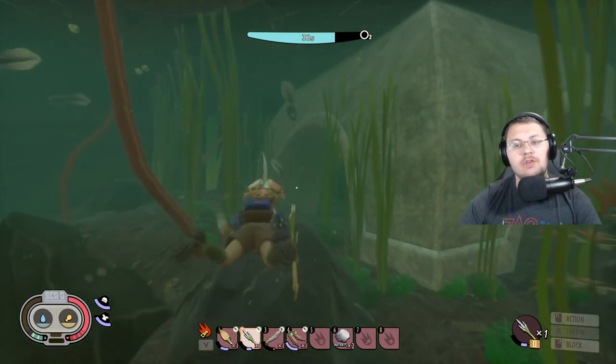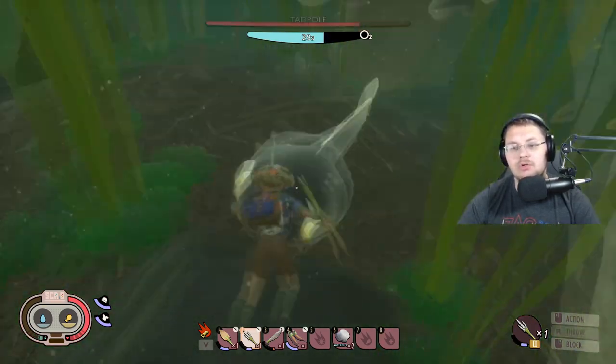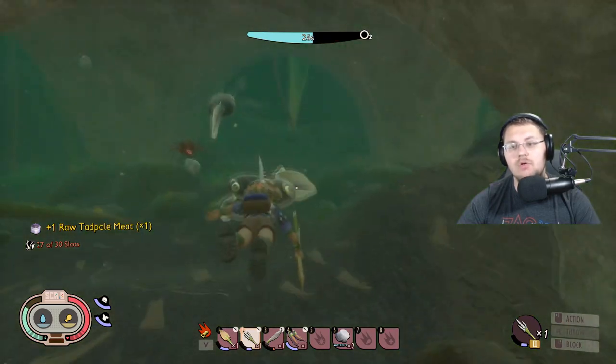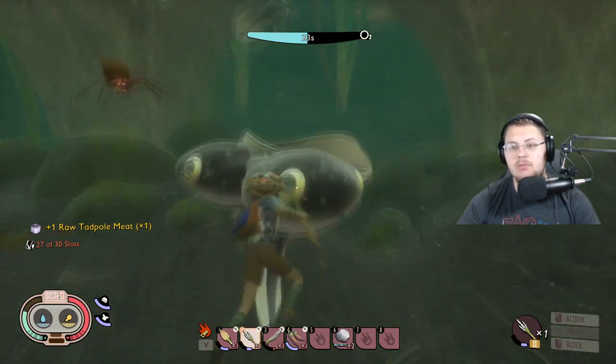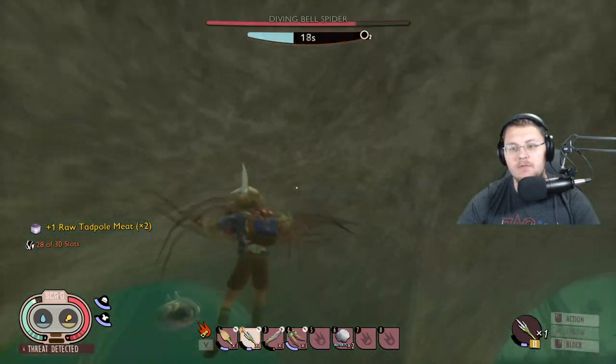You just swim up to them, poke them once and they die. The cool thing is if you're using the Coup de Grass spear, you can also one- or two-shot the water boatman, or rather two to three shots. Oh my god, they're shaking in fear — let me save you from the evil spider!